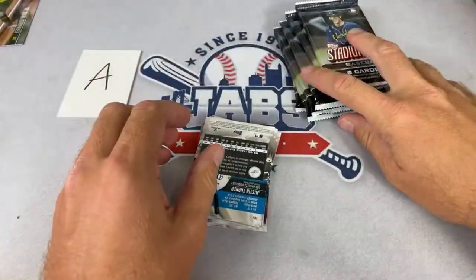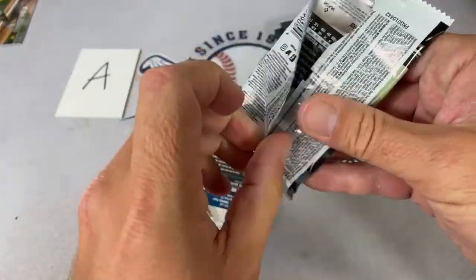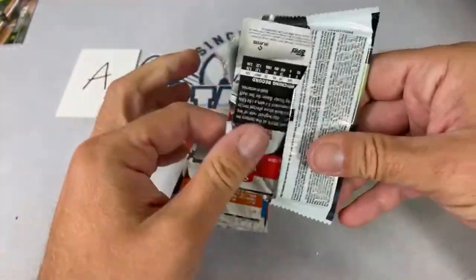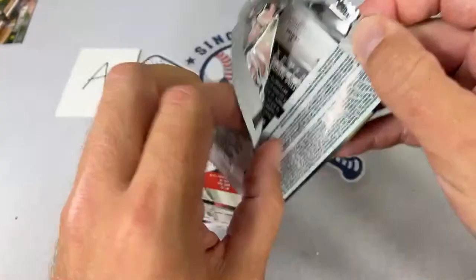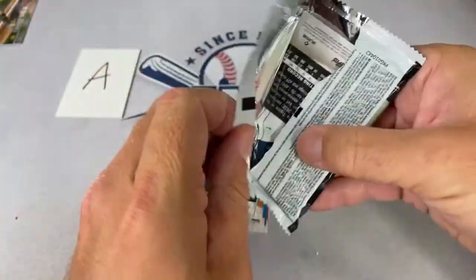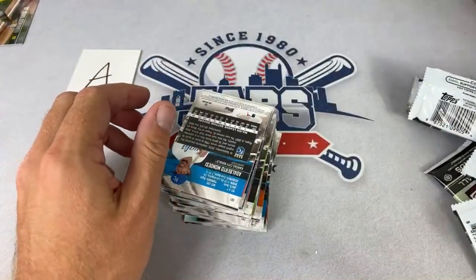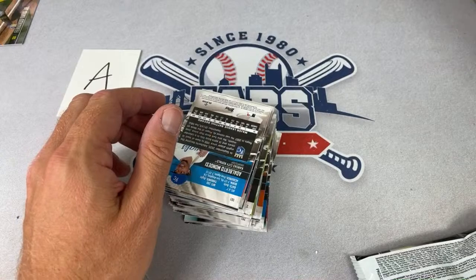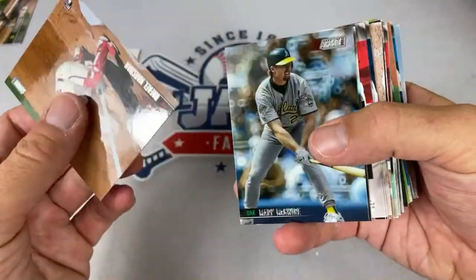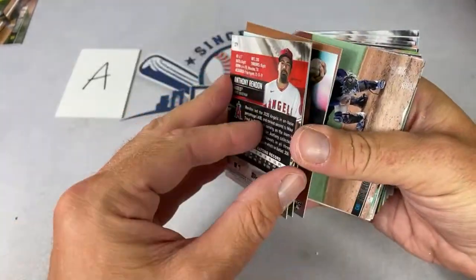Victor says thanks for the links — the hanger boxes were in bundles of two, so you could have ordered up to 20 hanger boxes. A Mess of Things tried but they wouldn't accept his address. I had a problem today too with one of my orders being cancelled. They also dropped hanger boxes; then we had Absolute blasters from Panini, then Heritage blasters — that's five products.